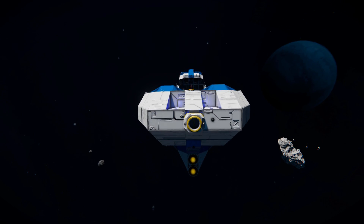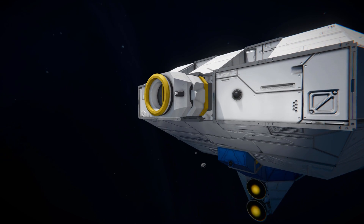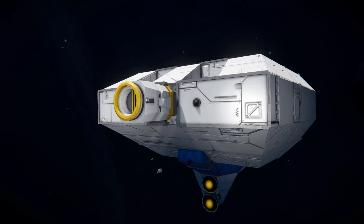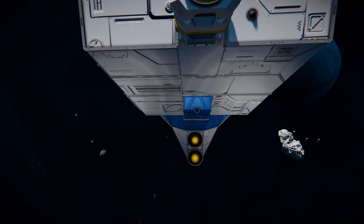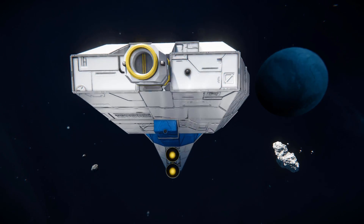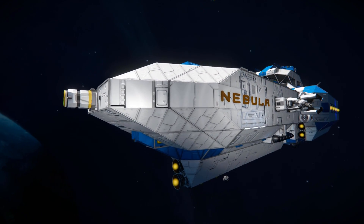At the very front, we have a connector attached onto a piston so you can extend it out and connect up to a station or another large ship. We have a camera sitting just next to it to help aim the connector so you're not going to miss and damage it. Just below that, we've got another camera to help fly this thing around. Zooming out and moving around the side, we're going to see some nice blockwork and the start of many turrets.